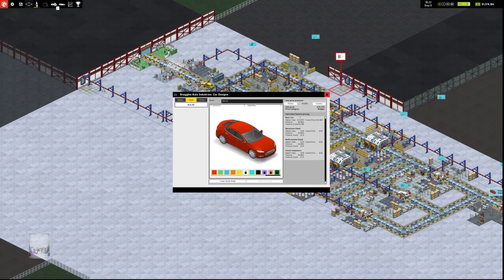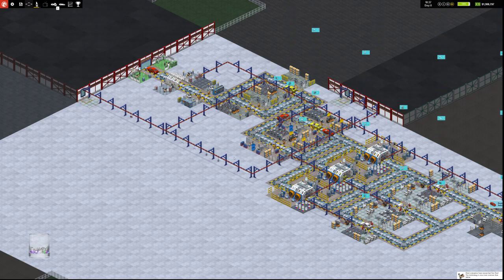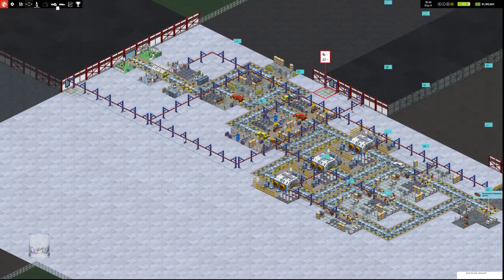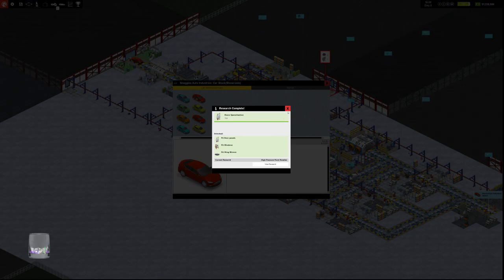Back to waiting for research. I don't want to get too many more marketing things — it would increase research fast but also cost us money. We have five research offices. Going back to 40% for our budget cars. The value of the basic car is 15,900 and the emissions check, performance check, and visual check all increase the value. These are the paint colors we can have — aquatic blue, charcoal black, peach, purple, etc. Rival companies are researching sunroof.